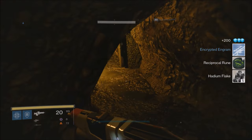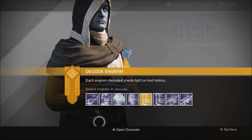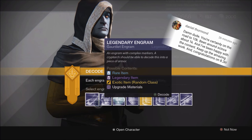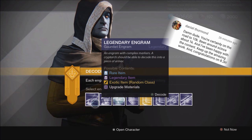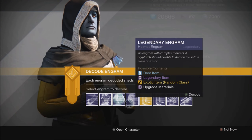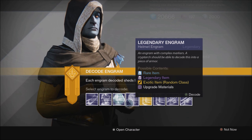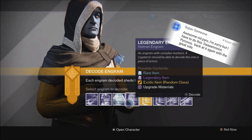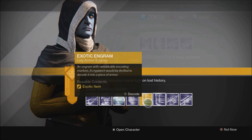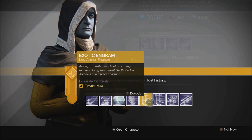So now let's go take a look at the engrams I got this week. Here we are at the Cryptarch — we have a few engrams to turn in. I obtained these by doing the two chests on the Dreadnought with all three characters, which gave me a total of four legendary engrams. Also by doing my three heroic strikes for the weekly engram — you get one engram per character per strike if it's your first strike that week. I also got one from a random drop, and as a bonus we have an exotic here that I got from the boss in one of the strikes.